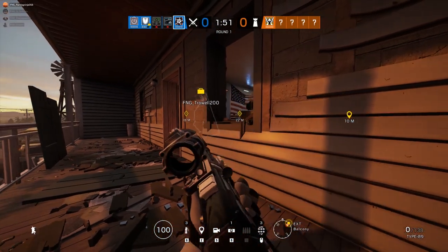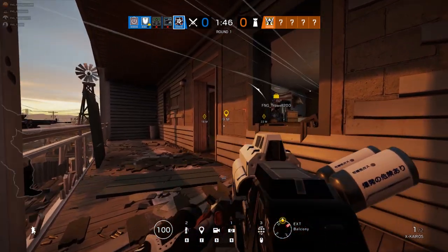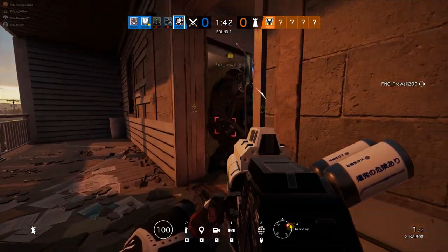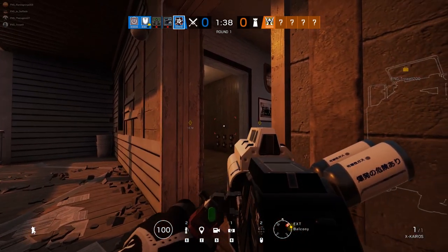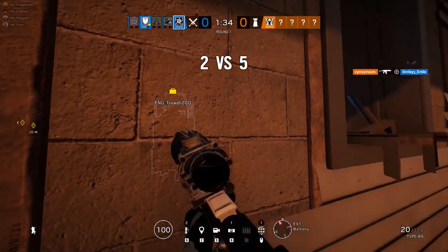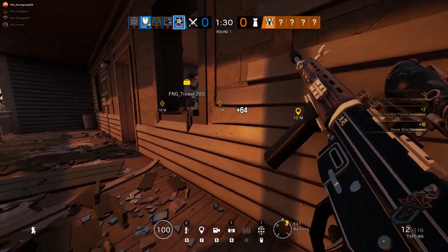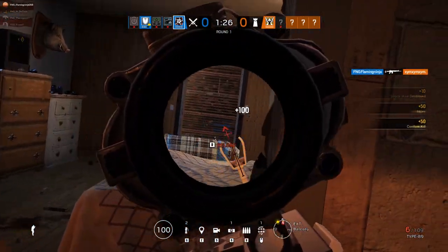Occasionally you may notice that not all of the X-Kairos pellets deploy correctly on a surface, even though you lined up the laser-marked outline correctly with the wall. Or, even if they do deploy correctly, they may not detonate properly, potentially leaving part of the reinforced wall behind, which could even block your entry into the objective. While this is naturally a product of the sheer technical complexity of Hibana's gadget, it is something that I hope will be fixed permanently in the future.